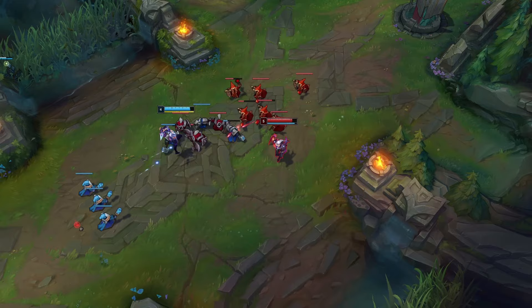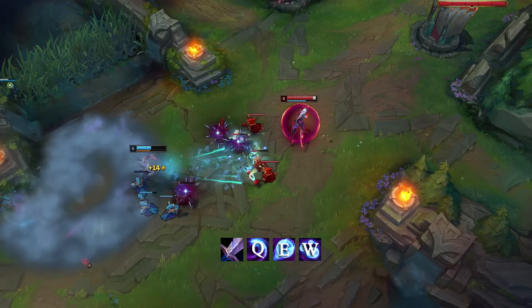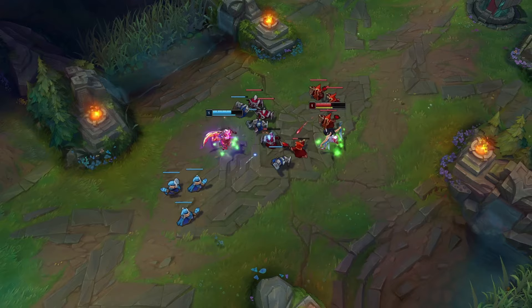The basic combo for trading is two auto attacks on minions to stack the passive, then Q, E, W. The second E can be used on an enemy minion for disengage. In some situations, hold the second E for the enemy Flash.